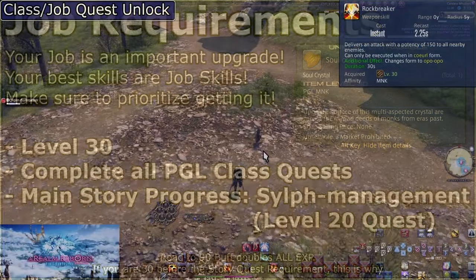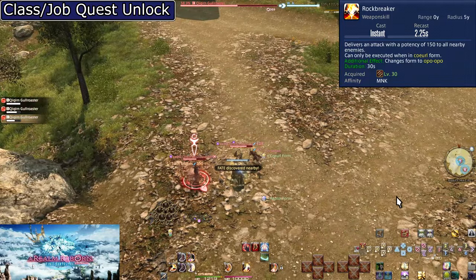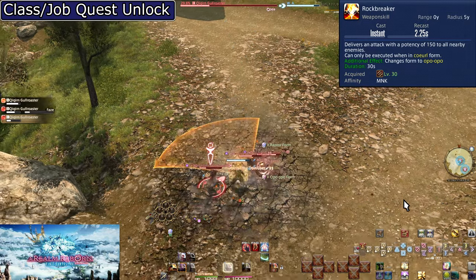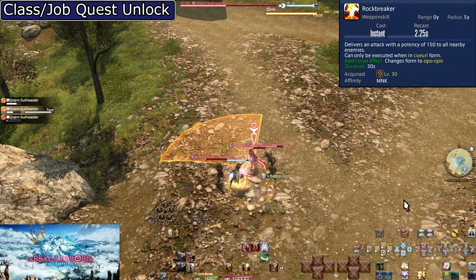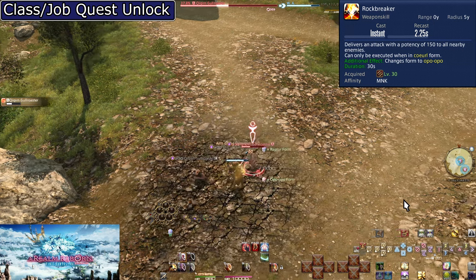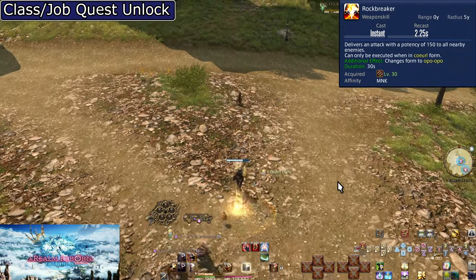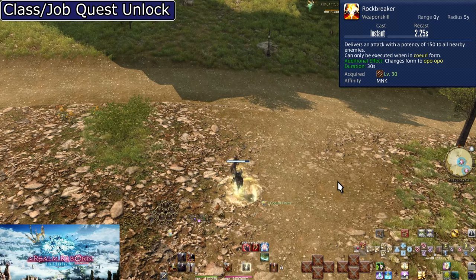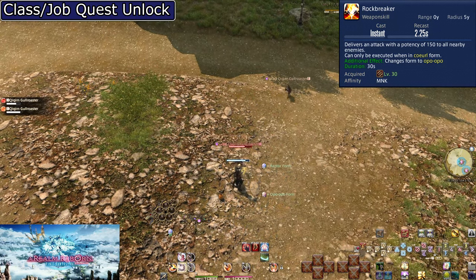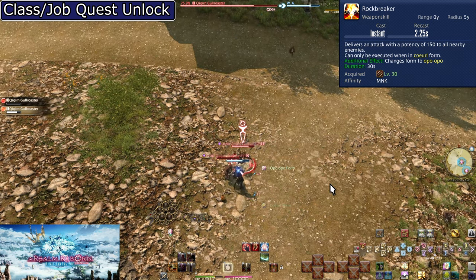Level 30: Rock Breaker. This is our Curl form AoE — 150 potency to all enemies within 5 yalms of you. The issue is that for the next 15 levels, only two of our forms have AoE: Opo-Opo and Curl, but Raptor does not. During AoE situations we have to use single-target Raptor attacks. When you come to your Raptor attacks, alternate Twin Snakes and True Strike as normal.